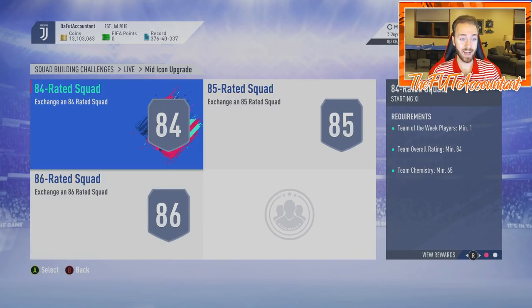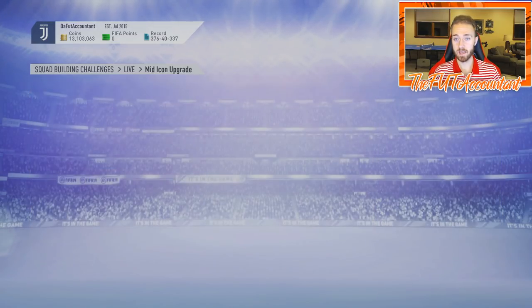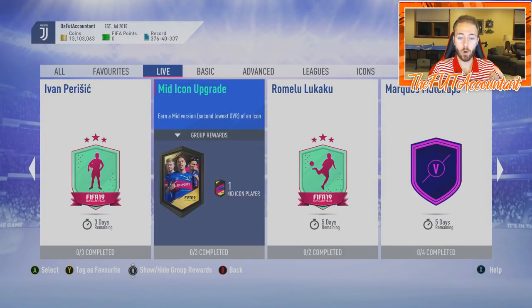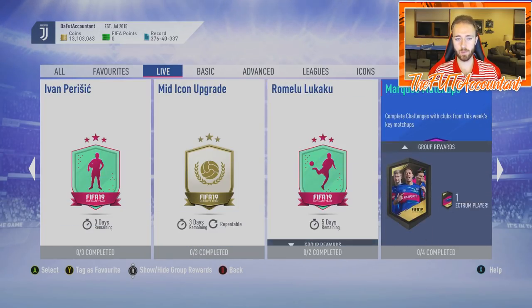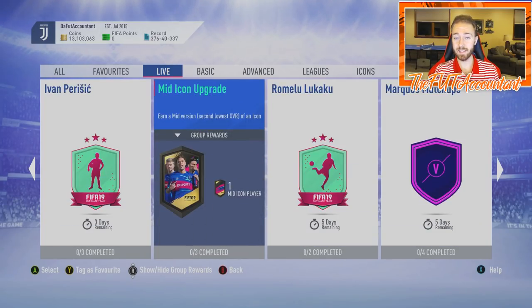All those people who invested in high rated golds — I knew I said I wasn't going to be doing that. I should have done it when EA dropped the middle icon SBC code into the game. The whole promo had been very lackluster SBC value — you were paying a lot of coins for those cards and that didn't change today except for this SBC. This is really why the market took off today — you saw some panic selling because of this SBC, and a lot of high rated golds were down.